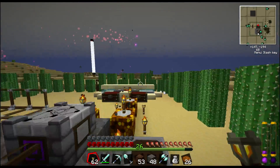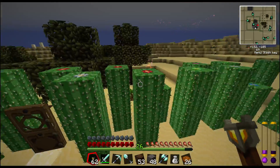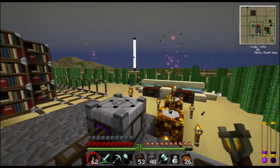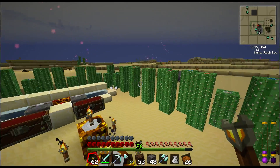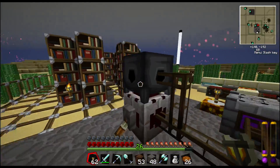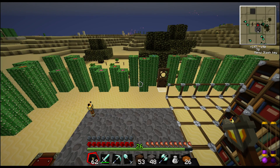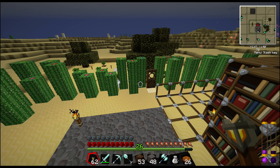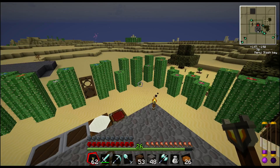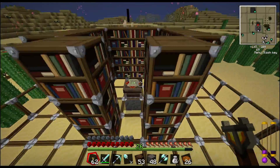I want to point out a few minor changes to the area. If you've seen the previous episodes, there's a big change, which is the cactus wall. I got kind of tired of constantly being interrupted by those purple slimes — yes I see you — and snakes sometimes too. Not that they're like a big threat or anything, but at least having a cactus wall will grant me a little bit of peace so I can focus a little better. So that's new.